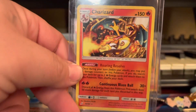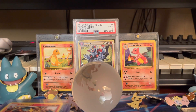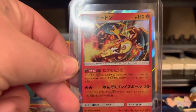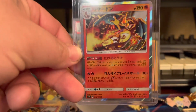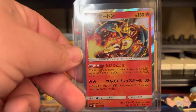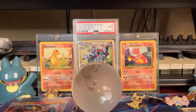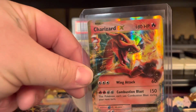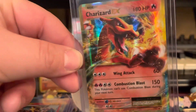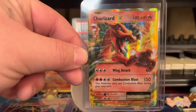We have the Team Up Charizard non-holo, and we also have the Japanese version — I really like this one with the borders, it's all holo and it's a sweet card. We also have the Charizard EX from Evolutions, the one that seems to reach out and grab you. I actually like this one a little bit more.